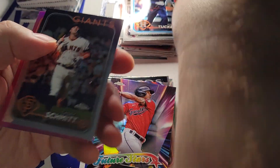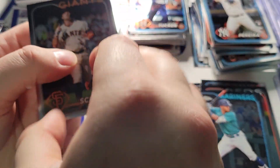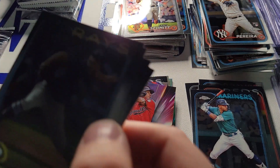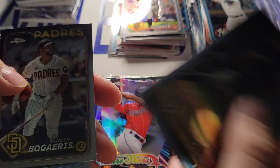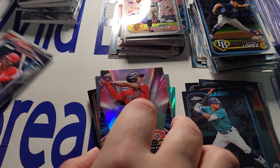We got some rookies — I'll accept him. Trey Cabbage. Jack Lopez rookie. Xander Bogaerts. Josh Young. Shane McClanahan — not sure if that's McClanahan's son from Golden Girls, but we'll look that up.